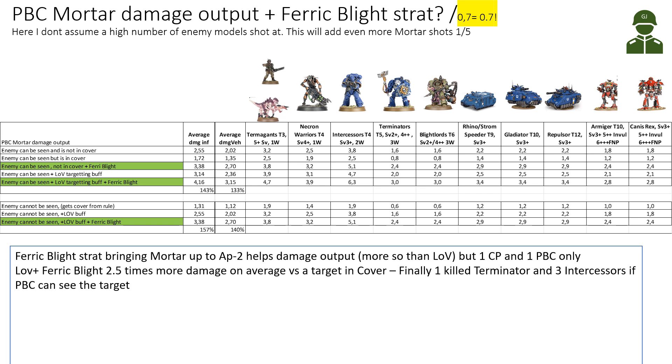If we want to buff the damage output further, we can use the Ferric Blight stratagem for one command point. With green I've added what happens if we take the Ferric Blight. If we can see the enemy, not in cover, and add the Ferric Blight, we see nice damage increases. Combining Lord of Ireland and Ferric Blight, we suddenly do significantly more damage — we can make three wounds to Terminators, killing one with this combo, at the cost of one command point. Versus targets in cover with indirect fire, the combined combo gives 2.5 times more damage — 150% more — killing on average one Terminator and three Intercessors if the Plague Bear Scrawler can see the target.